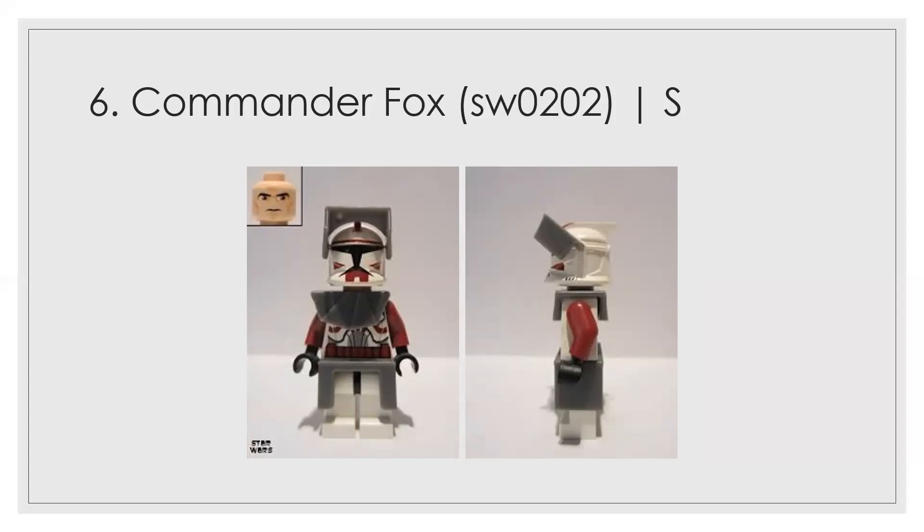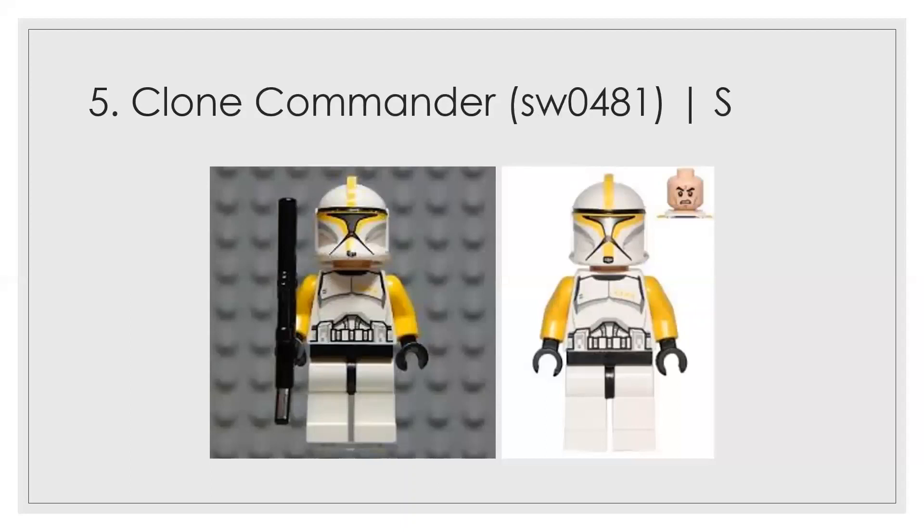Number 5 is the highest of the accentuated updated Episode II clone troopers — the clone commander. He looks just like he does in the movie, and that accuracy is really what got me to rank him so high. He's probably the most accurate figure on the list, and the color choice is fantastic.